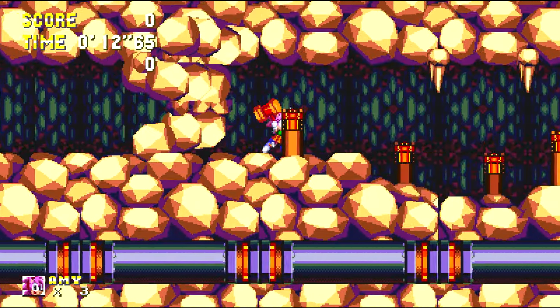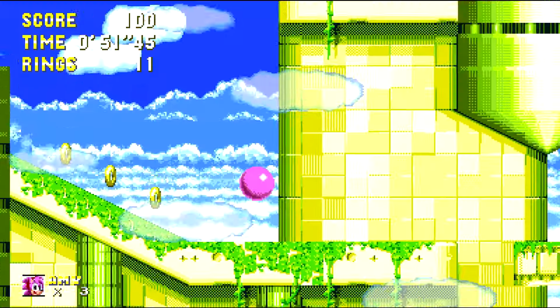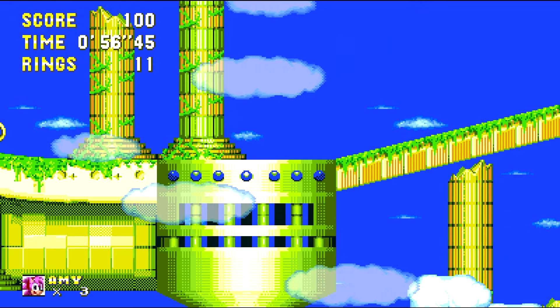Whether it's dashing through rock walls with the Origins moveset, bouncing up high with the Anton Blast moveset, or leaping to new heights with the Troop Sushi moveset, there's something for everyone in this selection of abilities.